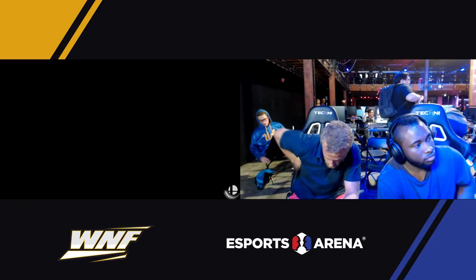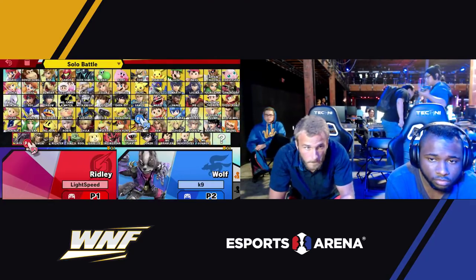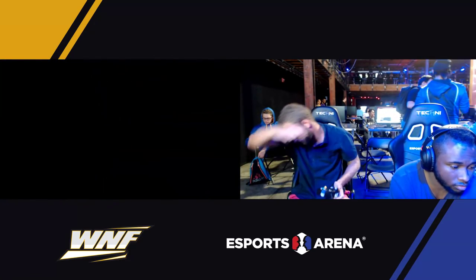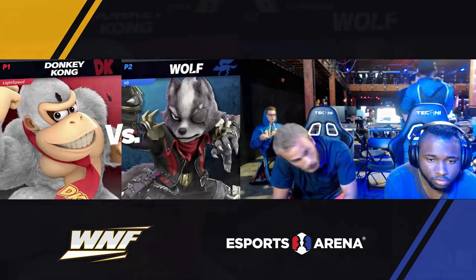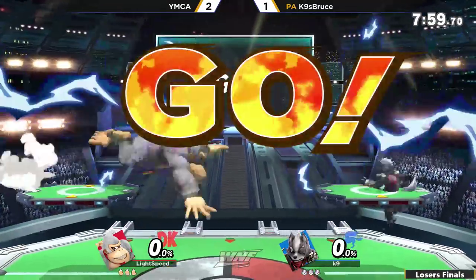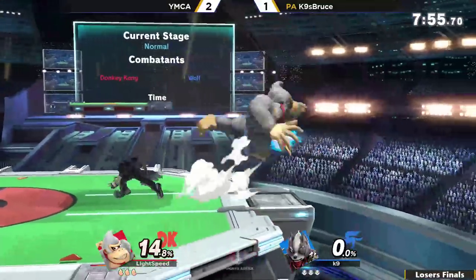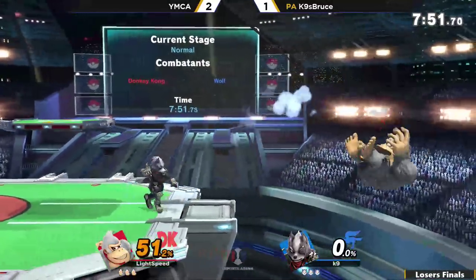They're just running all these sets on the stadium. I was expecting YMCA to actually pick Yoshi's again, like he did against Paper — maybe utilize those small platforms to his advantage. But I think he doesn't want to lose the Ding Dong, just the positioning of the platform and how easy it is to Ding Dong on this stage.